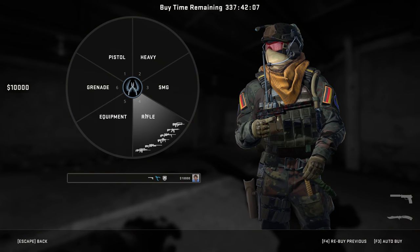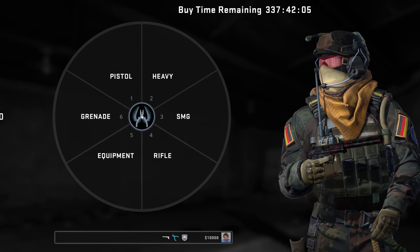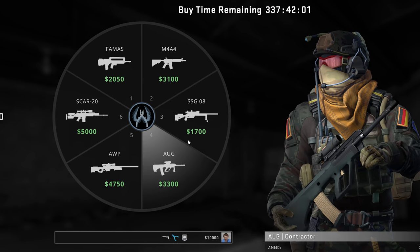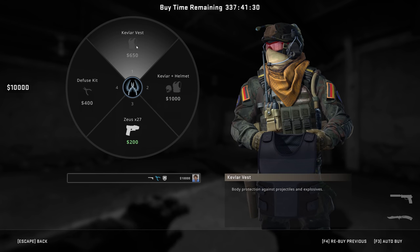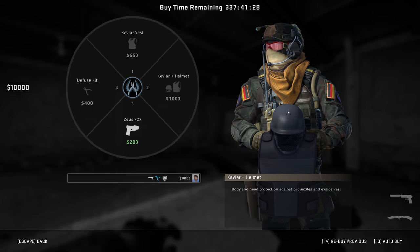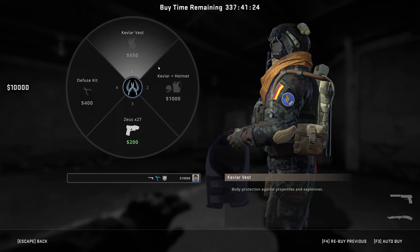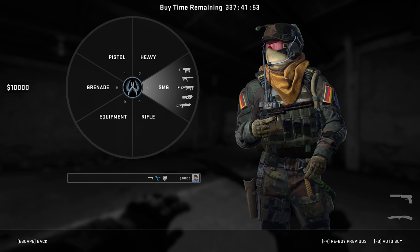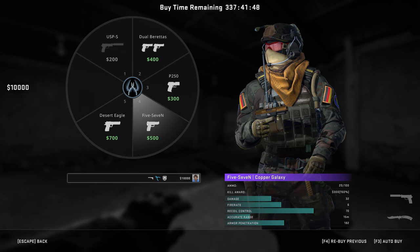The buy menu has had an overhaul. Upon opening it, your crosshair is transported to the middle of it, which means that with a quick flick and click in any direction, you can jump closer to buying your desired equipment. Though this does mean thousands of hours of muscle memory wasted. You'll even be able to see what you can and cannot buy before needing to click a thing, since there are now little icons for each item, with those you cannot afford being blacked out.